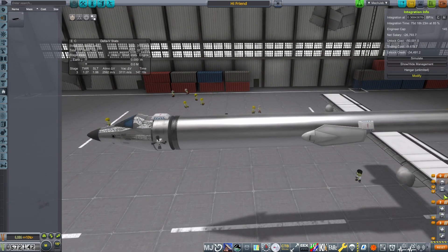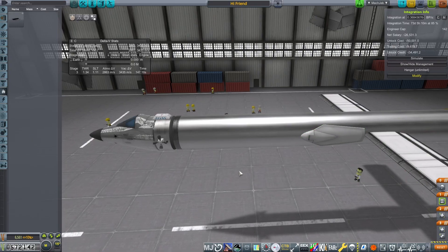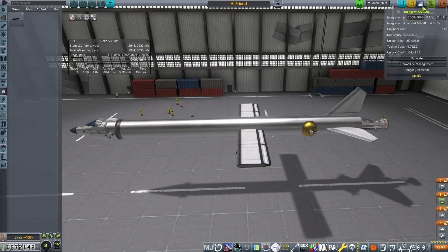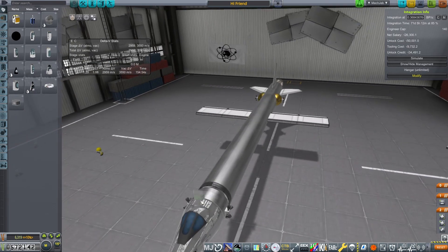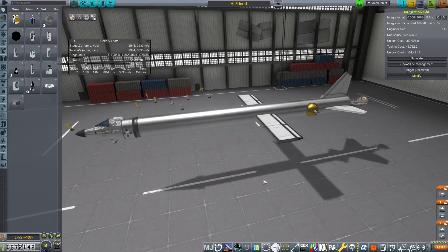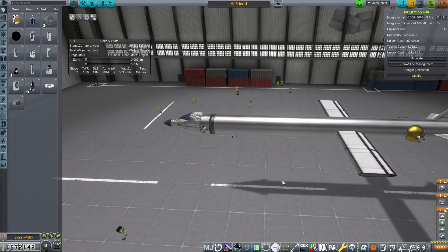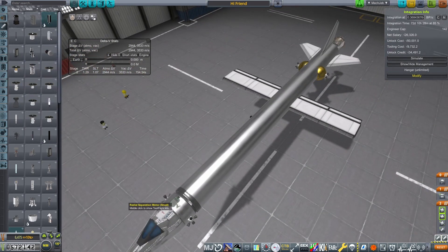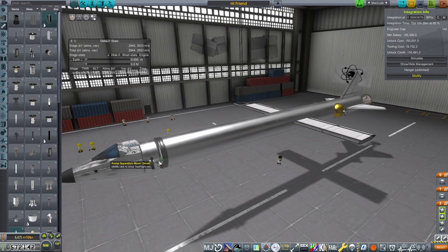We're also going to throw a heat shield on here. I make several attempts to utilize it as an emergency re-entry thing—just ditch the body of the plane and re-enter with just the capsule, hoping that'll be safer. Unfortunately, we never really got the opportunity to use it because every time I tried to separate from the plane body and use the capsule, it ended up being more disastrous.